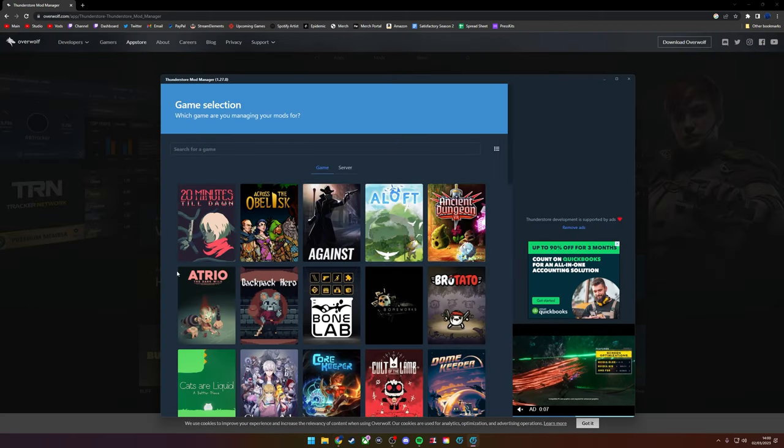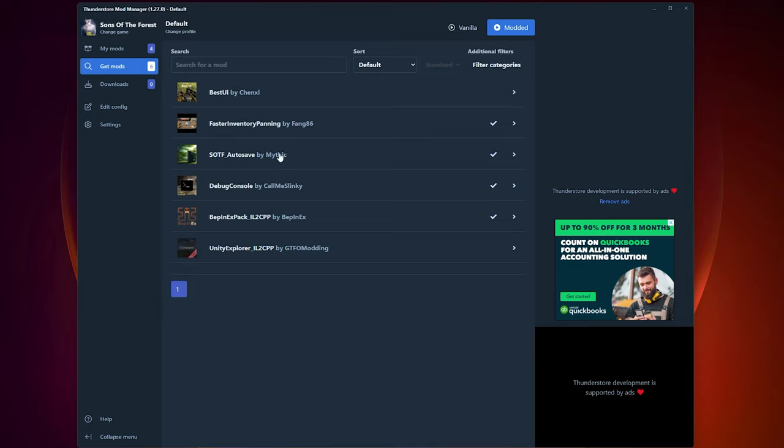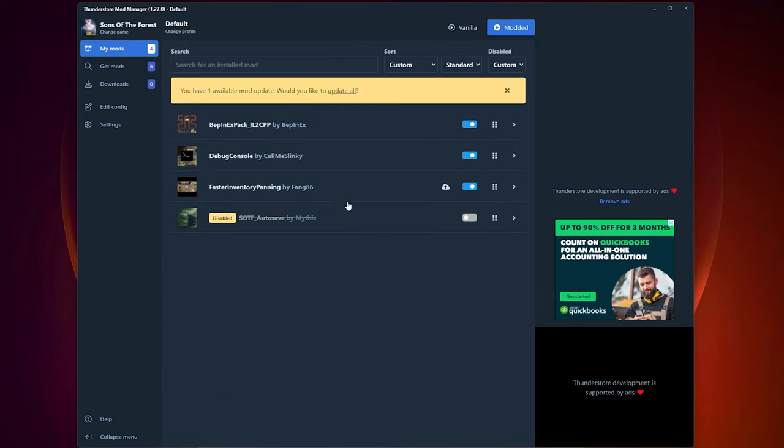Once that's done you'll be taken to the mod listing page. All you need to do is click the one you want — for example, auto save — click download, and there you go. Once you go over to your mods section, that's where your mods will be shown and you can turn them off or disable them. Just a heads up: auto save saves every five minutes and creates a new save slot each time — it does not overwrite your current save, it adds a new one.